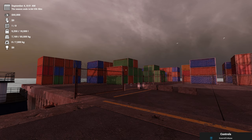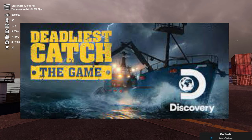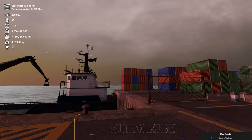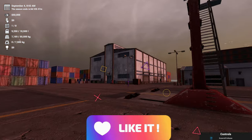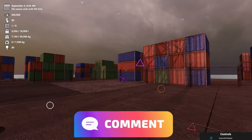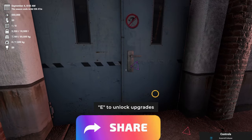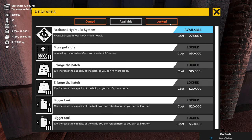Hello everyone and welcome to Deadliest Catch: The Game for Discovery. I'm Buddy1927 and we are at Dutch Harbor. There's our boat right now. Let's explore this harbor a little bit - I have yet to see how any of this works. Let's see - this is upgrade availability.